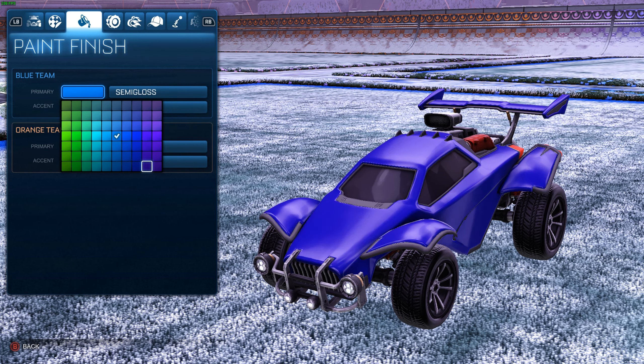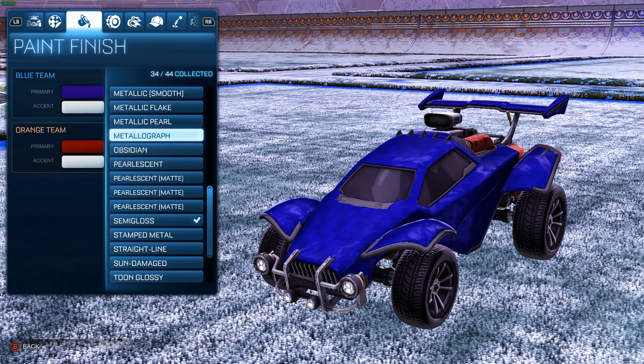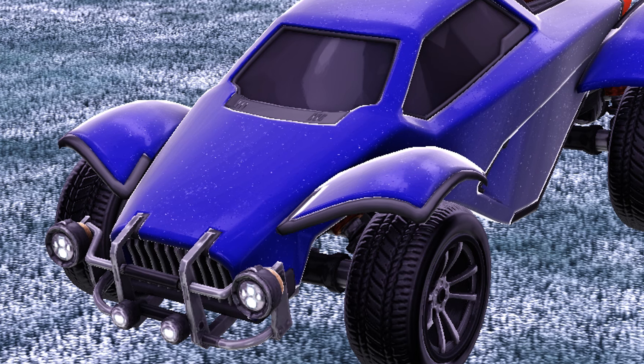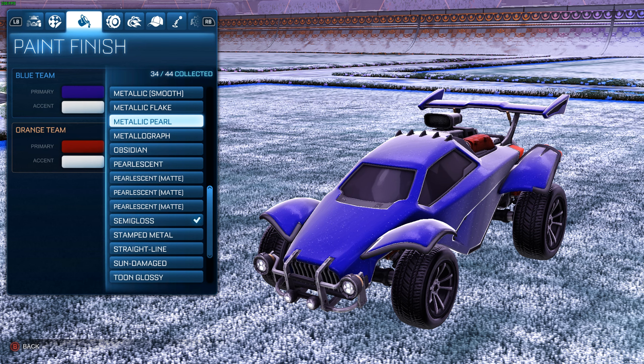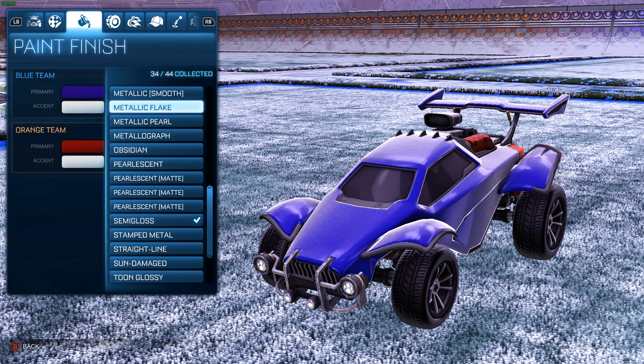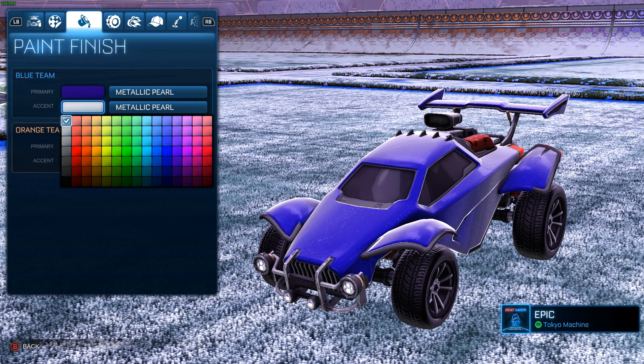We're gonna create a new preset. Start with an Octane — glossy actually isn't a bad one, it kind of looks like when you use clay and put it in a kiln and it comes out all shiny. But my favorite is semi-gloss. Semi-gloss just looks smooth, looks clean. Put that on both. And honestly, go with a dark color — don't pick any of this light color crap. I like dark red, dark purple. You've got a clean looking car.